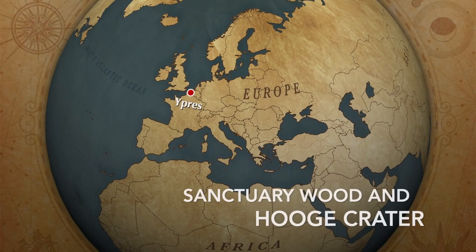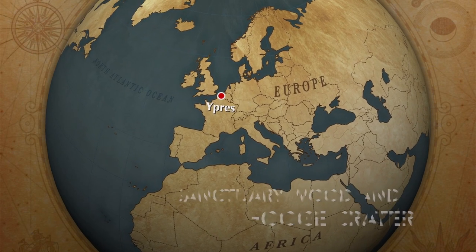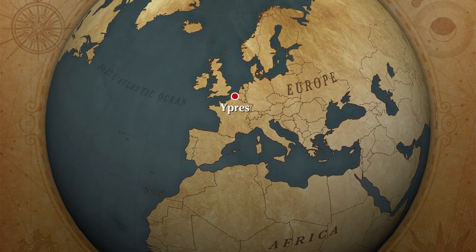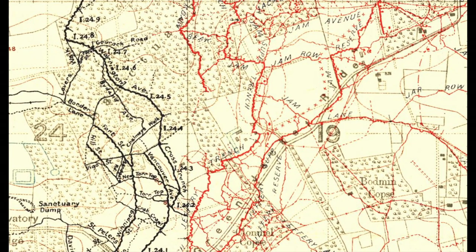Hello, my name is Stephen Upton, and in this short film we're going to take a look at Sanctuary Wood and Hooge Crater. They're situated near the town of Ypres in Belgium, in what was formerly the Ypres Salient.